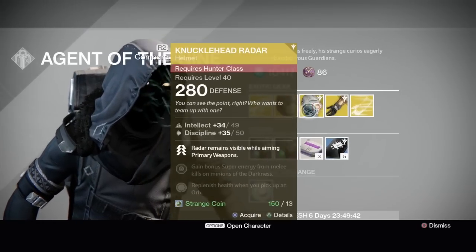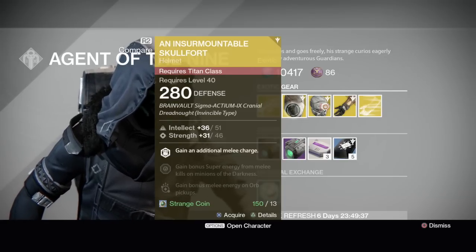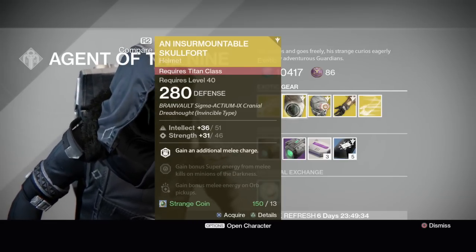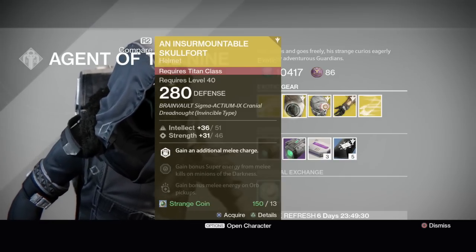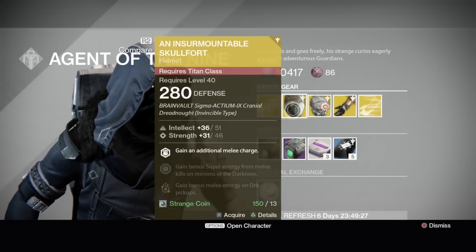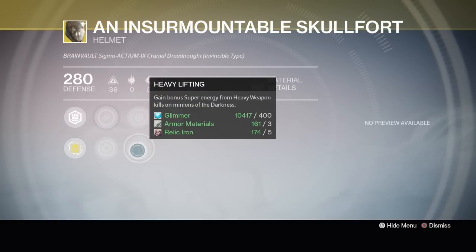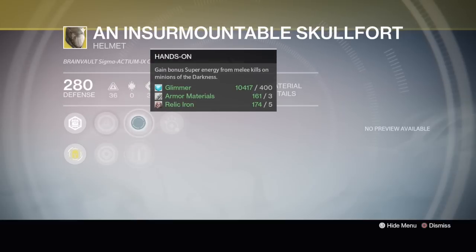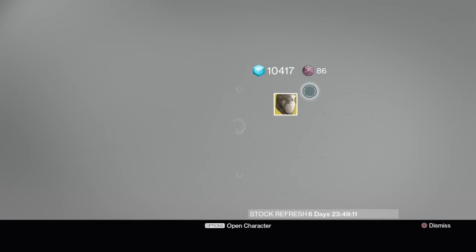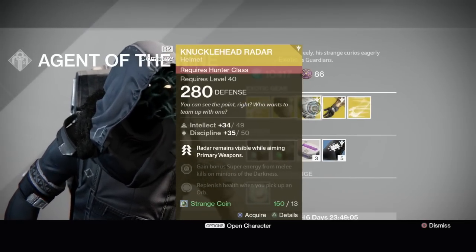It's a Skullfort for 280 — yes, all these are 280 and that sucks. I never use this thing on my Titan, I've got the astronaut helmet. It's got Intellect at 51, Strength at 46. You get an additional melee charge, gain bonus super energy from melee kills on minions of the darkness, and gain bonus melee energy on orb pickup. The second set of perks has Hands On — gain bonus super energy from heavy weapon kills on minions of the darkness. Always check the second set of perks because usually there's something cooler than what's on the front page.